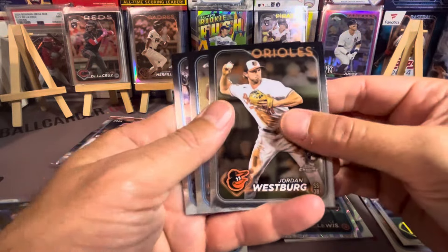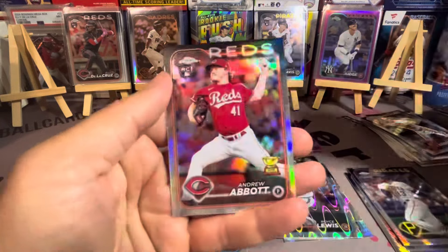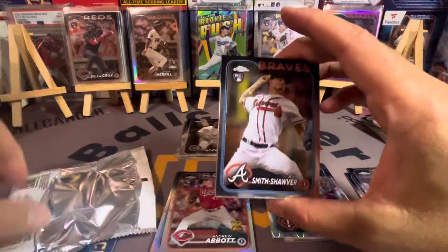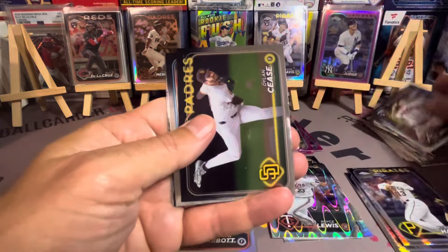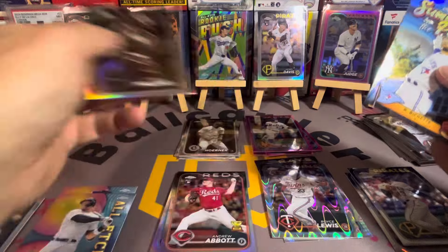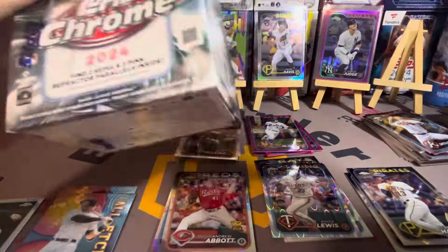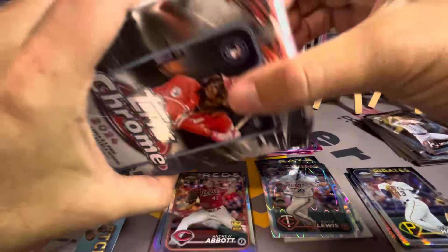Obviously Gunnar Henderson is probably the next guy in line, and Bobby Witt, but right now they have a lot of work to do to catch up to Judge or Soto. National League: Shohei, Bryce Harper — in the end Skeins might be up there too. Cedric Mullins on the sepia. These are some pretty sweet boxes. All these MVP buybacks made up for the first three boxes — I've already paid for those three boxes.